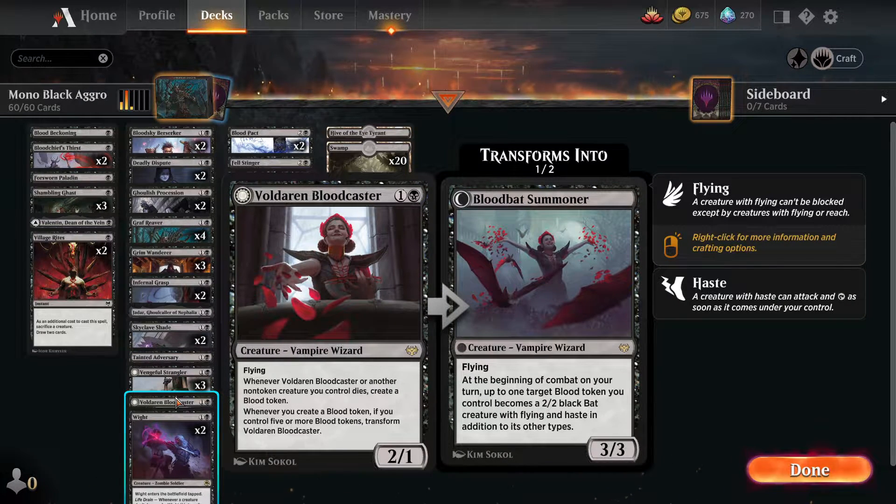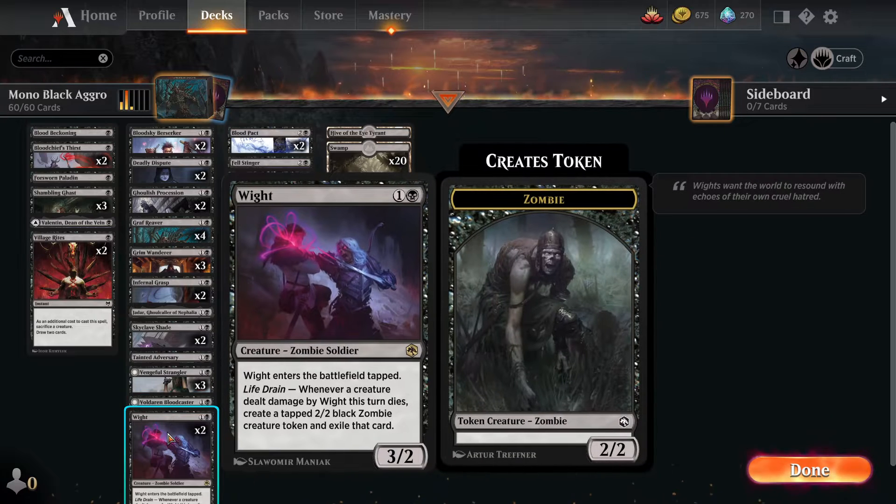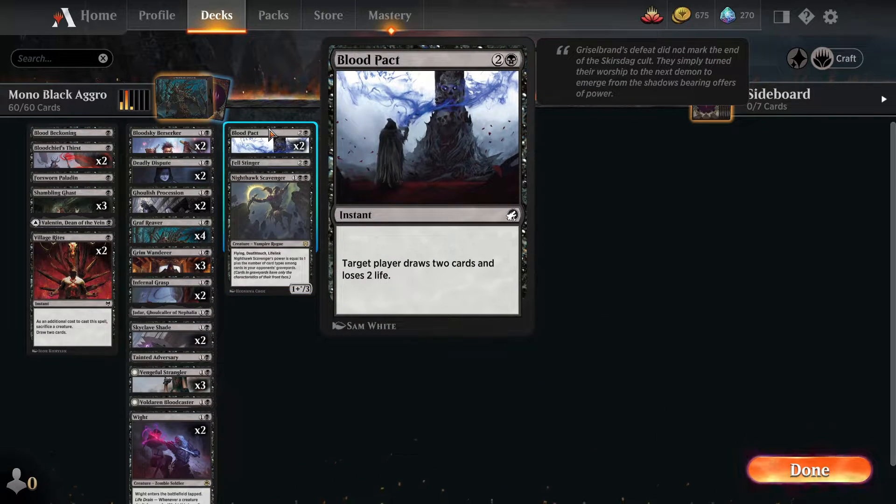Voldaren Bloodcaster is kind of really, really strong - it's a two mana 2/1 that flies, so it's got evasion. Whenever they kill one of your creatures or you sacrifice one to your sacrifice outlets, you make blood tokens, and she can turn blood tokens into more creatures with evasion, so that's super good. The Wight is a two mana 3/2 that comes in tapped, but we're not blocking in this deck really, so it's a very aggressive creature, and if something dies you get a zombie and get to exile that card.